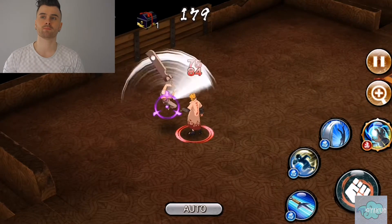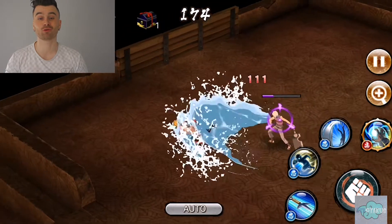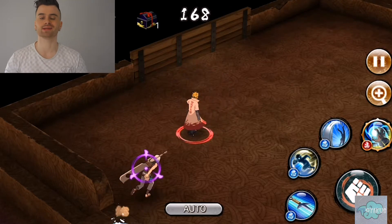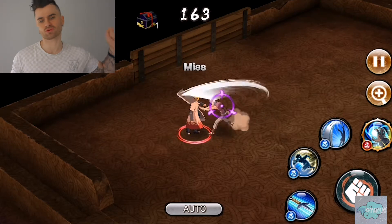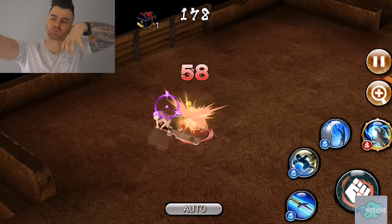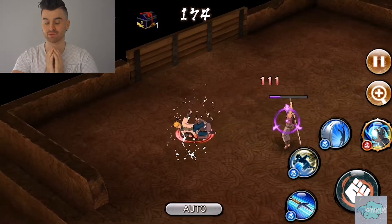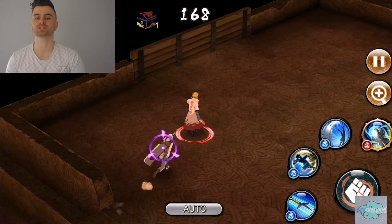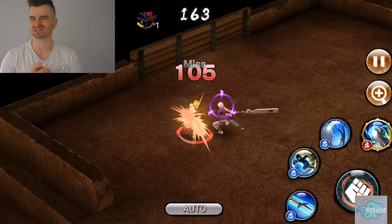Sometimes the sub-bosses, like Jiraiya for example, have their full kit in it and it gets spoiled for us and we can make a video about it. But Suigetsu didn't — he had two jutsu in it. One is a big straight-forward slash, and the other is when he turns into a water pool and warps to the other side. That caught my attention right off the bat. The other two jutsu they did not show, though they do show his basic attack where he swings around with Zabuza's sword.